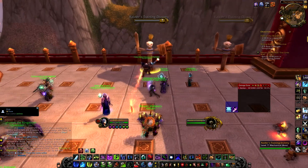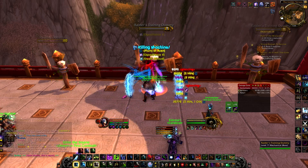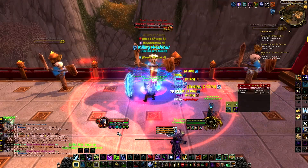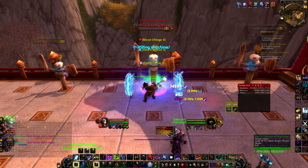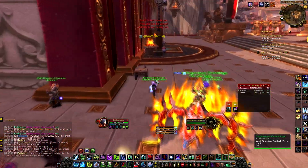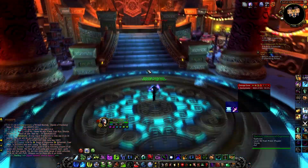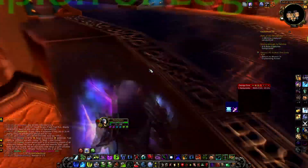Quick bit on the AoE rotation: it's pretty much the same as single target. Get your diseases on — don't use Outbreak, remember. Spread your diseases with Pestilence. Drop a Death and Decay down to use up those Unholy Runes, and then just Howling Blast to your heart's content. Don't bother using Unholy Runes for Obliterate — leave Obliterate completely alone. Just keep Howling Blasting. If you've got a spare Unholy Rune, either Plague Strike or Death and Decay, then carry on Howling Blasting. Use all the same strength cooldowns, Raise Dead, and Empower Rune Weapon. It's just about dropping Obliterate and using Death and Decay when it's off cooldown. On Unholy Runes, make sure it's never on a Death Rune — if you've got two Unholy Runes on cooldown and Death and Decay is available, just wait.